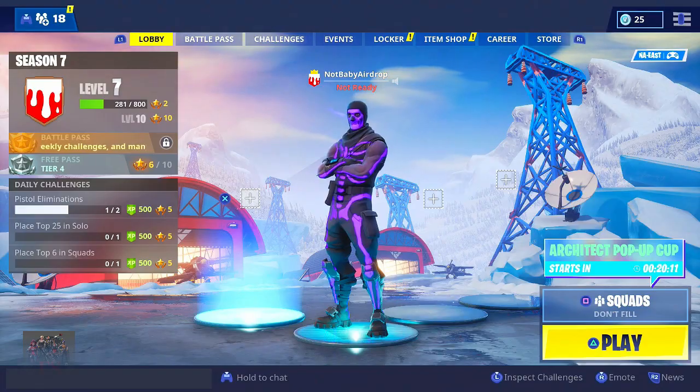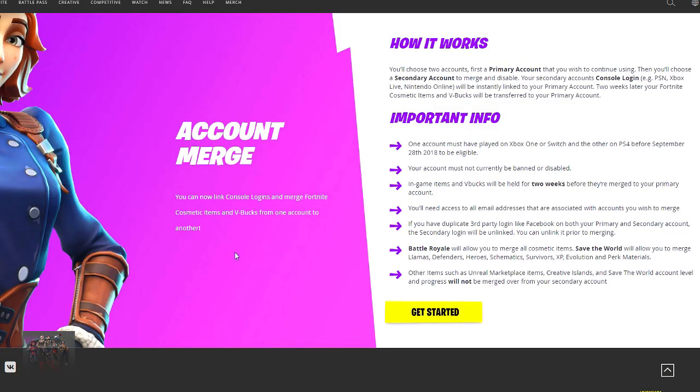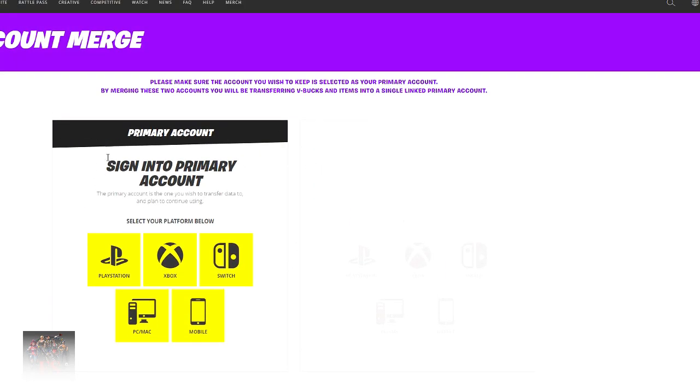Now we're gonna get into the brand new account merging feature in Fortnite Battle Royale. As you guys can see on the screen right here, it is the account merge feature. You can now link console logins and merge Fortnite cosmetic items and V-Bucks from one account to another. How it works: you'll choose two accounts — I've already done this — you have to log in with a primary account, sign in with your main account, then sign in with your secondary account, and pretty much all of the skins and V-Bucks from your secondary account go straight to the primary account.